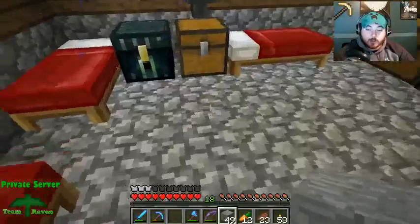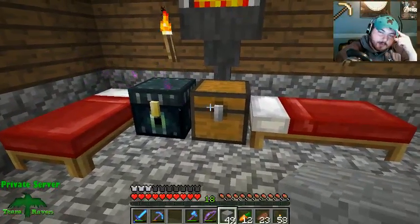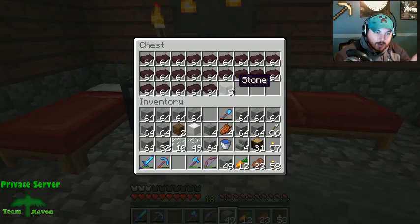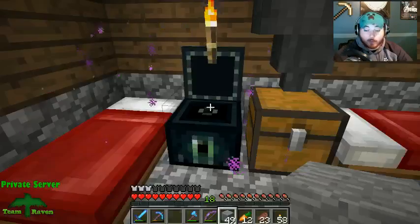Yeah, blaze rods actually work really well as fuel. I looked this up like two weeks ago — I'm pretty sure each blaze rod is worth like two coal. I'm sure it's on the wiki, that's where I looked it up. And buckets of lava too — they're very efficient.